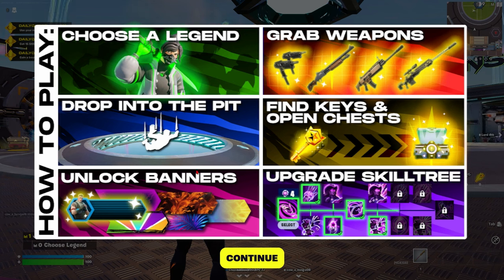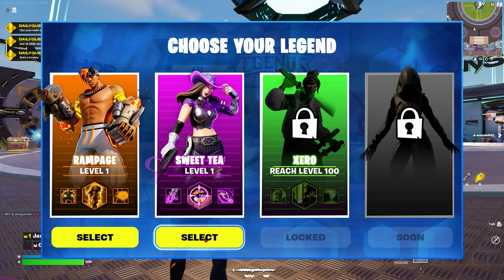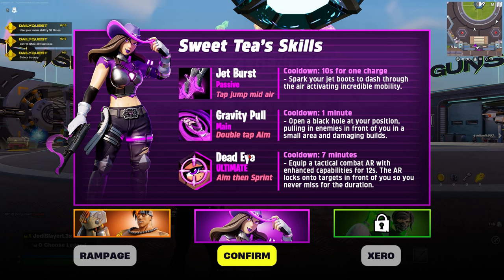How to play: choose a legend, grab weapons, drop into the pit, find keys and open chests, unlock banners, and upgrade the skill tree. Here we go — we have choose your legend: we have Rampage, Sweet Tea, and then Zero which I have to be level 100 for apparently. Then there's one coming soon. Let's try out Sweet Tea. Sweet Tea's skills: Jet Burst, Gravity Pull, and Deadeye which is an ultimate — that's crazy.